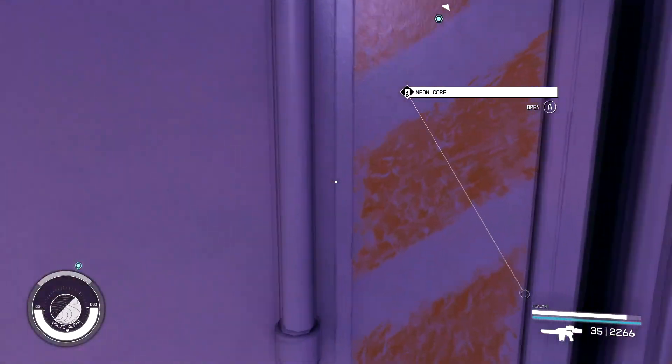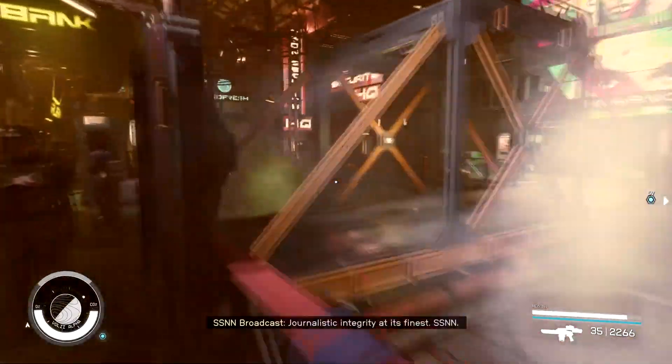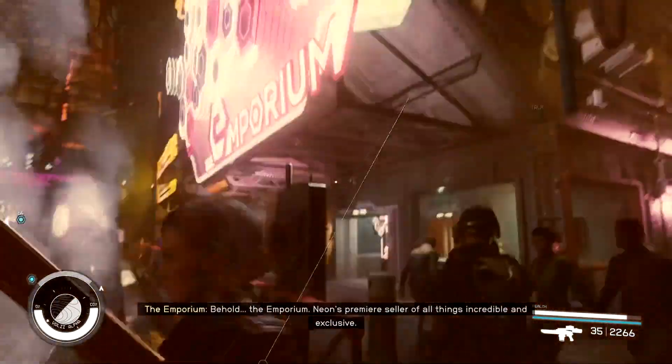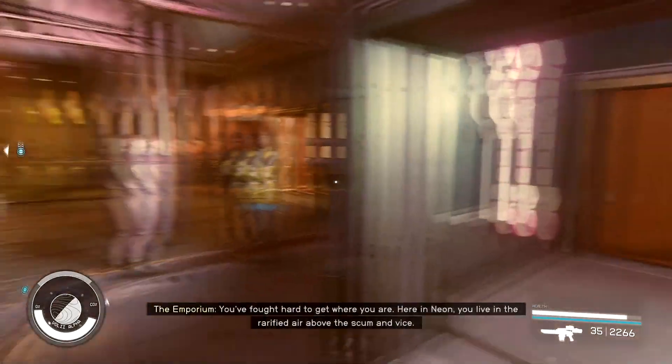The last flyer goes to this guy right here. It's the Emporium — turns out all of it was in this similar section, just across the street from the Enhance store and the hotel. Head in through the door right here.